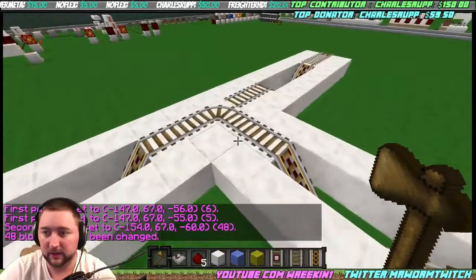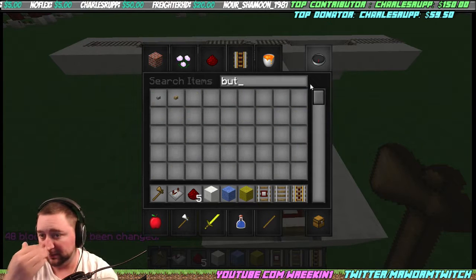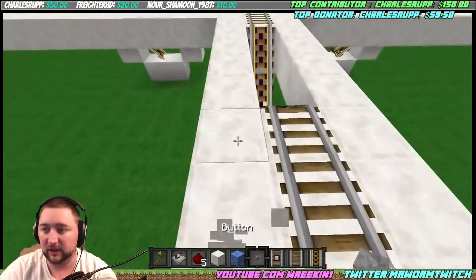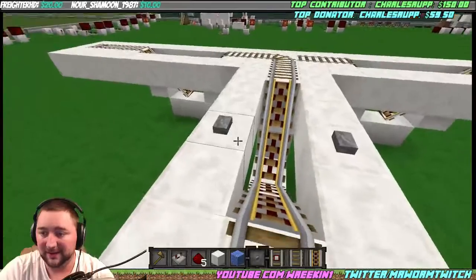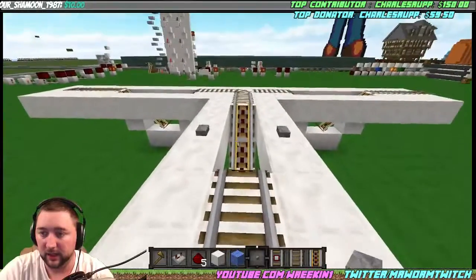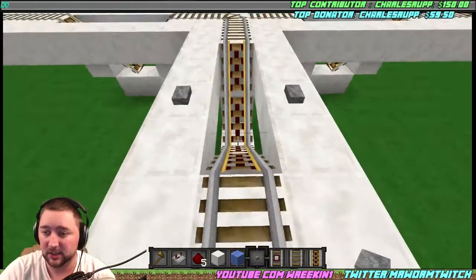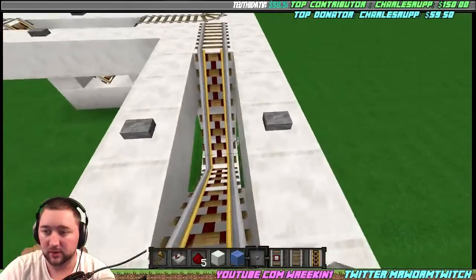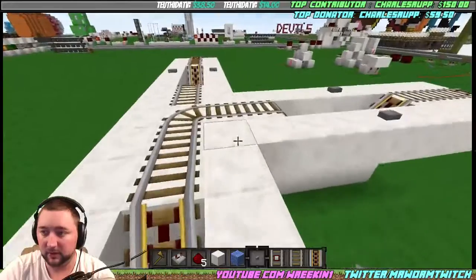Now we can see everything nice and clean. Let's get some buttons — I prefer to use stone buttons because they have a slightly shorter pulse. You're going to want to put them on the second block in, parallel with the junction block. Think of it this way: I'm coming into the station. These are going to be my selector buttons for whether I go straight or whether I turn, and they're going to be in roughly the same position for all three.